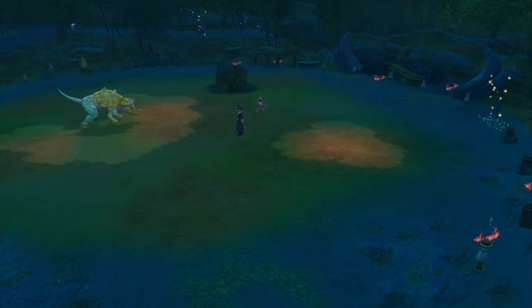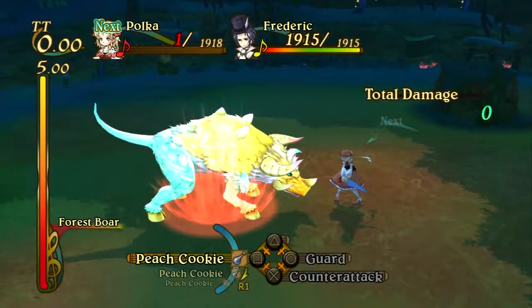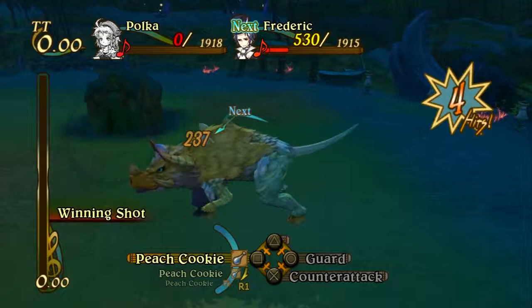So we're going to get right into the battle. What I'm going to do is have my Polka die here — just put her in the front and have her die. I actually messed up here; I put my Frederick right in front of the boar where he could charge both of us. So my Polka's dead, I almost died, and I used the peach cookies here to save my life.